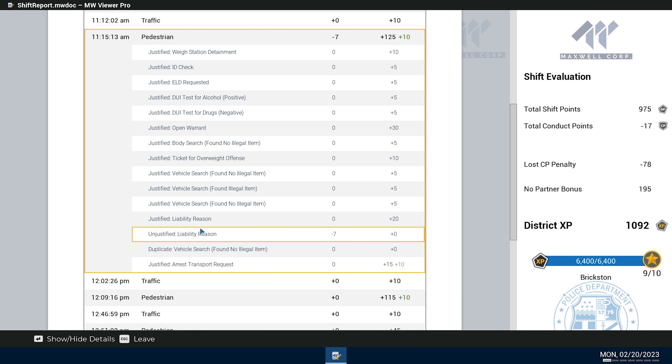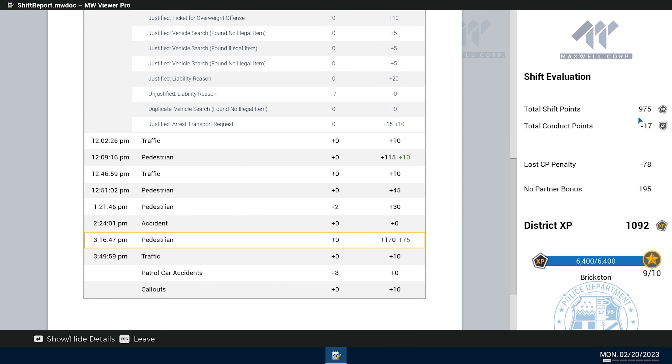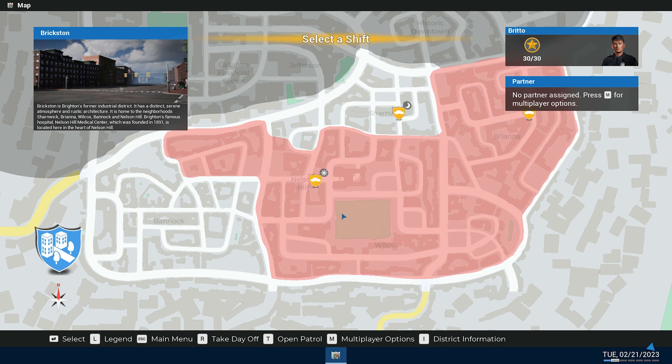It just says 'unjustified liability reason' — found a legal item. I think the issue was the stolen handbags — I charged incorrectly. But we got level 10!